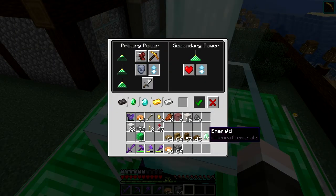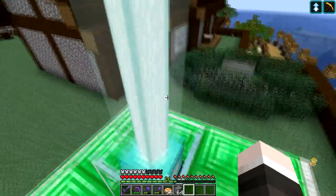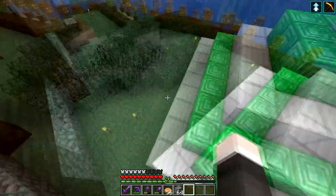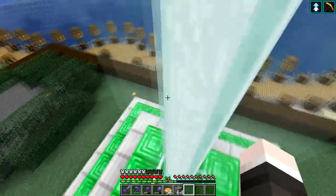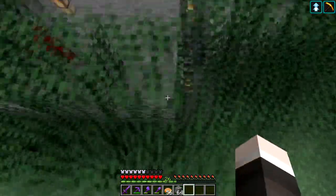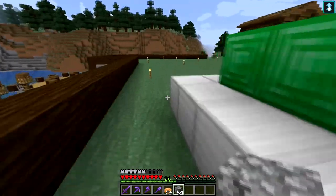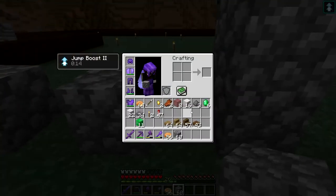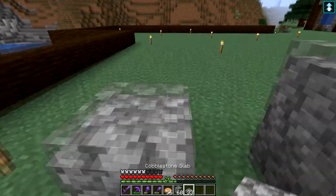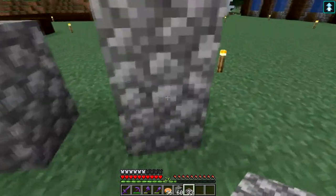Jump boost - let's make sure it's jump boost 2. Place the emerald in and let's just wait for this to switch over. As you can see, I can now jump much higher. I think jump boost 2 allows 2 blocks. Let's try this out - so we know we can jump 1 block normally. That's 1.5 blocks there. And yes - 2 blocks.